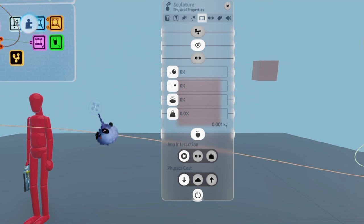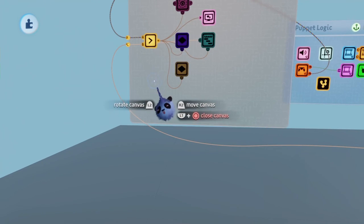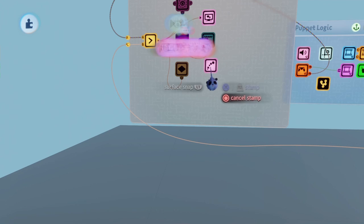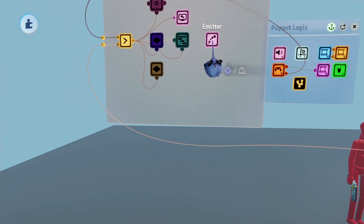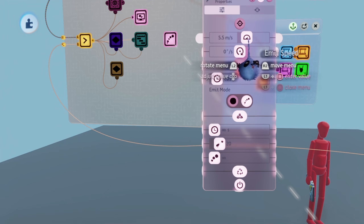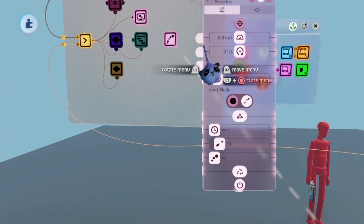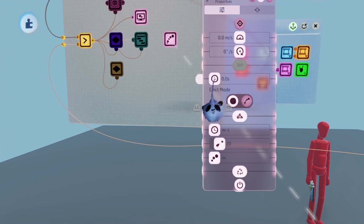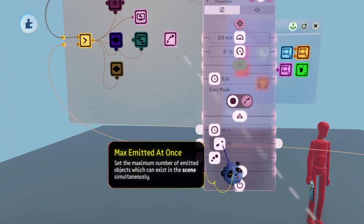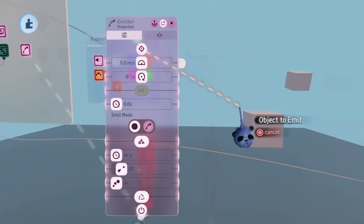We eventually want to make the square invisible, but not at the moment. Close the menu and go to the camera microchip. Place an emitter and open it. Most of these sliders will be completely up to you. Set emit speed to 0 — the rest is up to you. This puppet will shoot once. I'm going to set the time between emits to zero and keep the max emitted at once to 20.